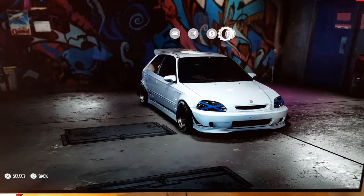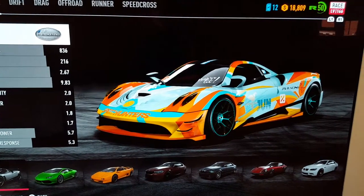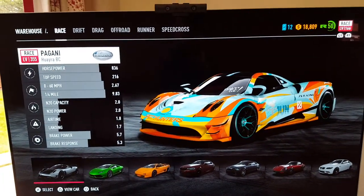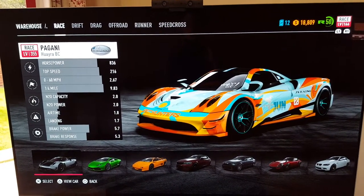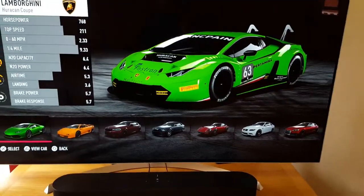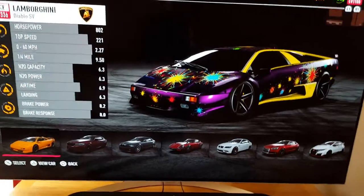We've got quite a lot of other cars actually — we've got the Pagani Huayra BC. I am very poor because I just bought the Porsche Panamera Turbo, it was very expensive. We've also got this Lamborghini Huracán race car as well, and a Lamborghini Diablo.